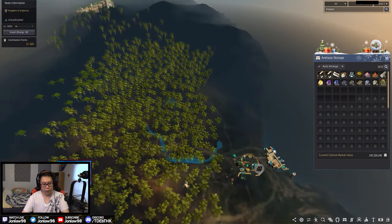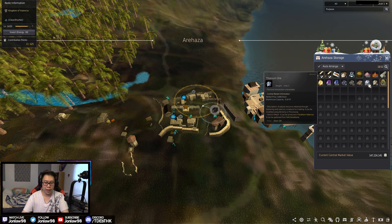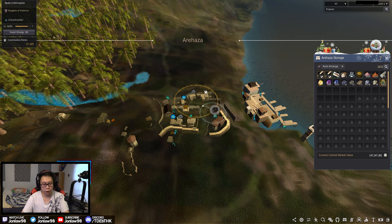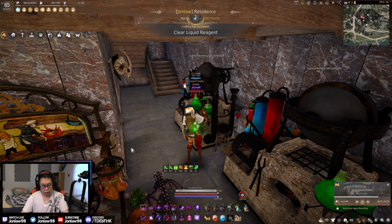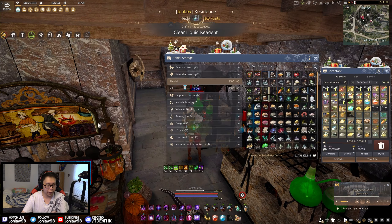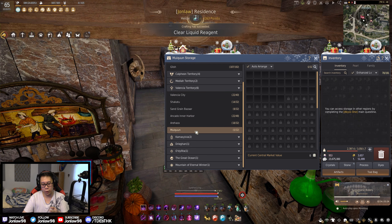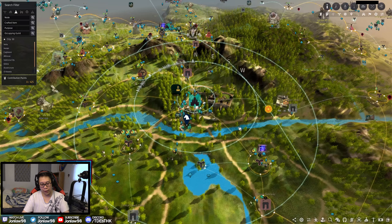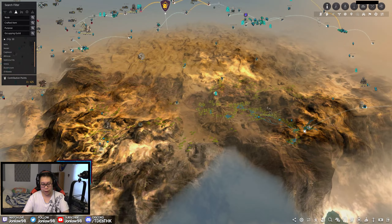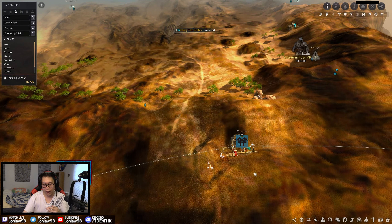Arehaza is very specific nodes — take Valencia nodes because you need something, not just because you copy someone else. I have Arehaza connected all the way up into two nodes in the volcano zone. I use titanium ore and vanadium ore to craft Manos accessories, then we blow them up and light silver on fire. It's fun — actually it's pretty awful.